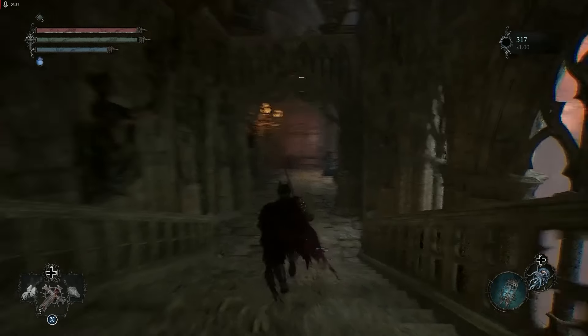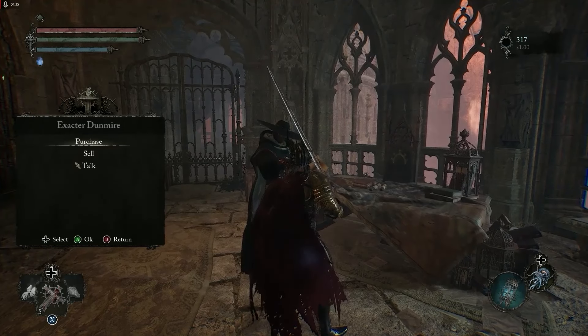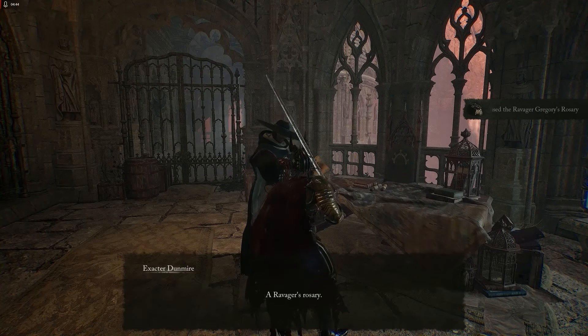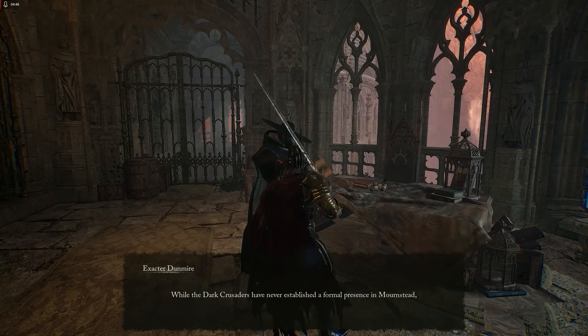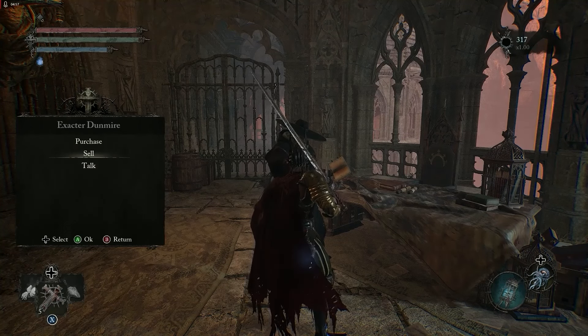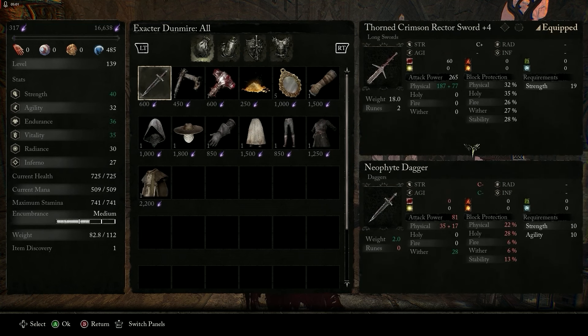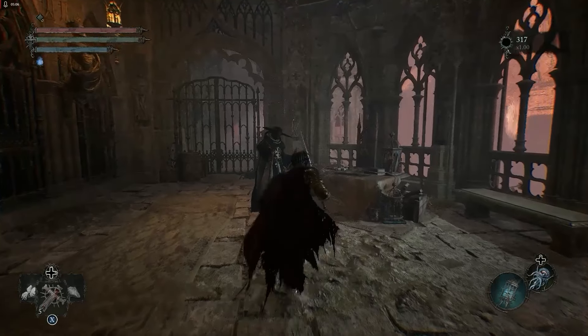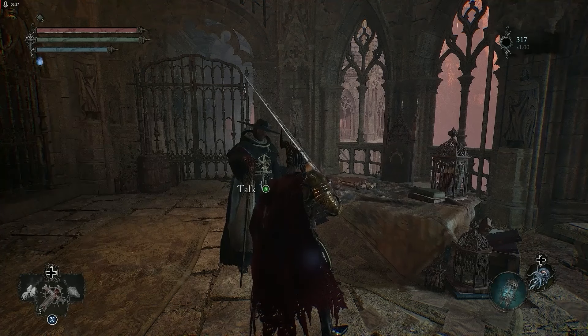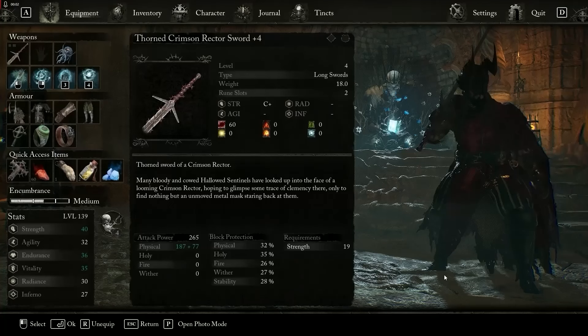Back in Skyrest, find the Extractor and give the rosary to him. The Extractor is here — come to him, talk, and hand over Ravager Gregory's Rosary. He says 'you use Ravager Gregory's Rosary' — our reach knows no bounds. Get through the dialogue, go to purchase, and the Ravager Gregory Sword will be there. Talk to him again, go to purchase, and you'll see the Ravager Gregory Sword — it costs 1,875 vigor. Buy the sword and you're good to go.